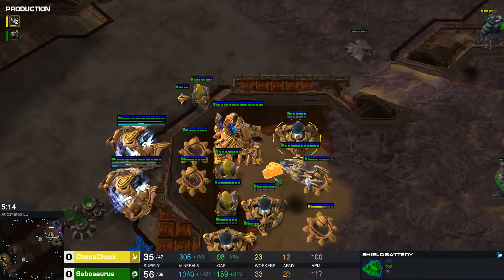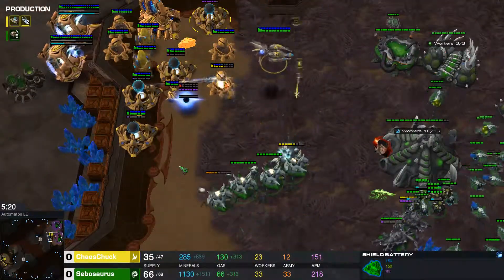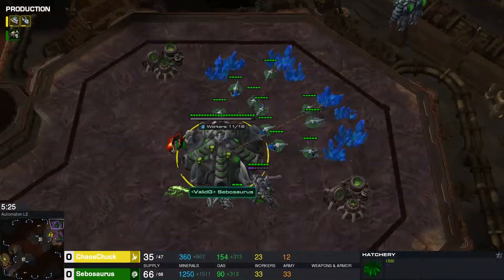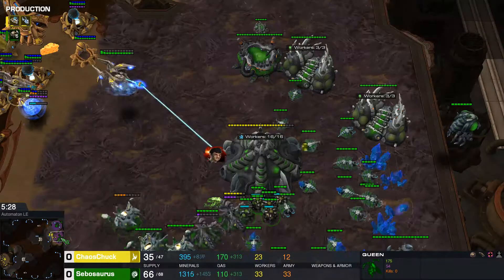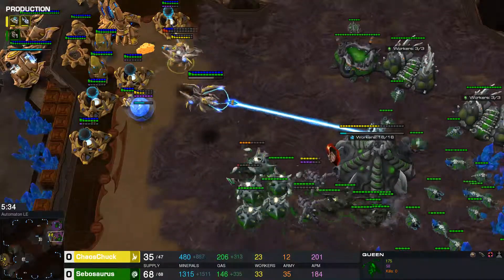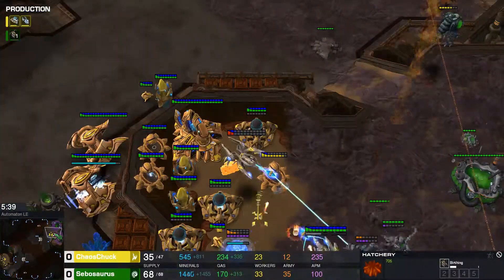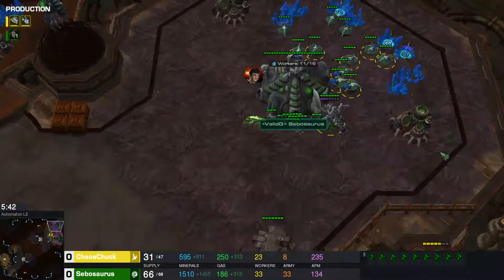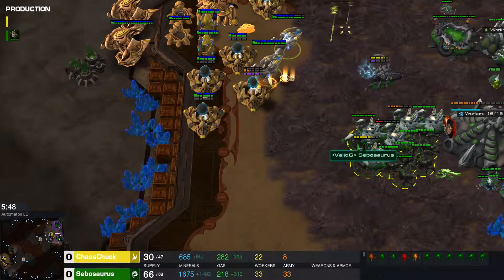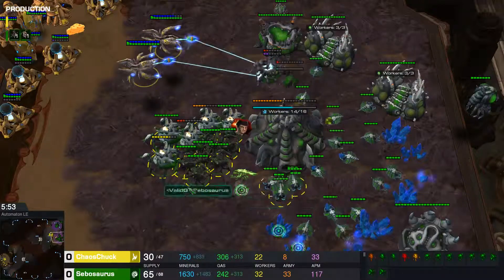Instead of floating 1,100 minerals — and that's the trap you don't want to get into here. You want to keep producing queens, you want to expand, you want to keep up your injects. You don't want to be floating clean energy unless you're dropping transfuses. He is missing those injects, focusing on the micro. The thing that could win him this game easily is dropping spores, spending that 1,500 minerals on the bank, ignoring this, and taking the Ravagers across the map.